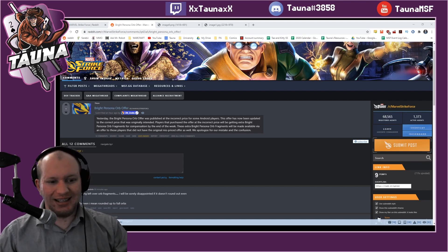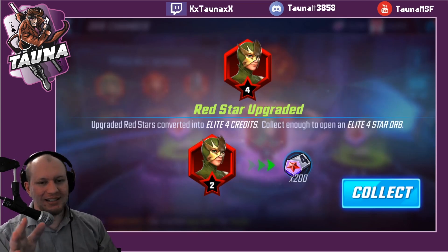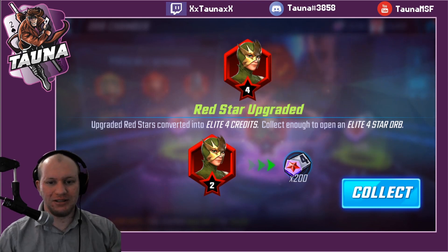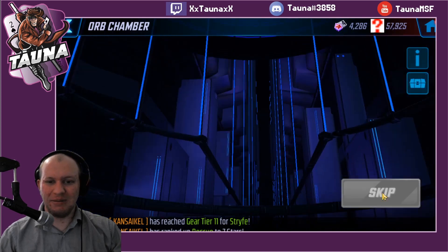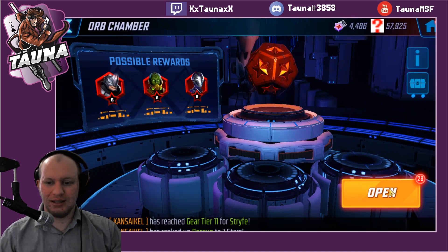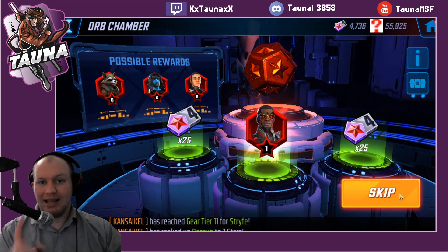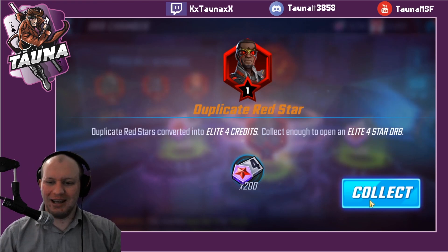Straight up 4 reds on Electro! That's the first orb I opened today. Could we be in a decent seed here? That would be really awesome. We've got two on Emma — I already have Emma. Getting mostly dupes. That's the issue once you get further into the game and you've been playing for two years like I have.